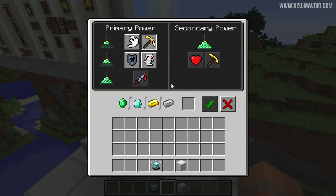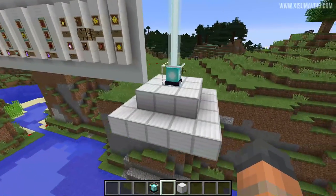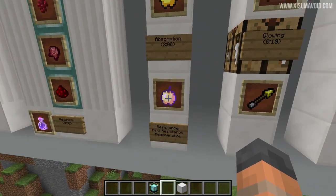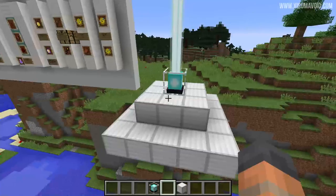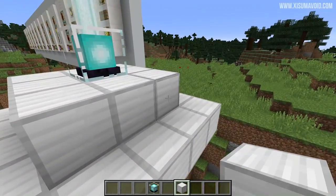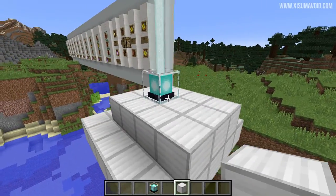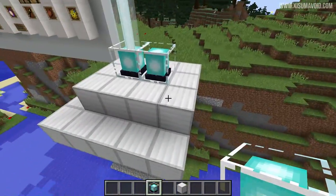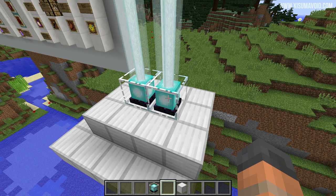Now the other thing you might want to get from here is resistance, which requires the next tier so you'll need a slightly bigger beacon. However you can also get resistance through the notch apple so if you're using that you won't need to bother with a bigger beacon setup. But with a total of 37 iron blocks you can put an additional 3 here — that one can be set to resistance and this one can be set to haste.